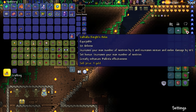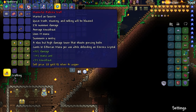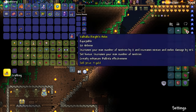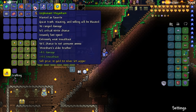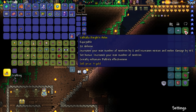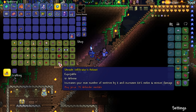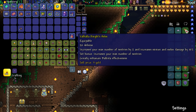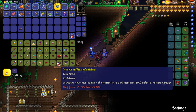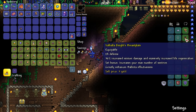The Valhalla Knight's Helm has 20 defense, increases max sentries by two, and increases minion and melee damage by 10%. The set bonus gives increased ballista effectiveness. Looking at the ballista with Valhalla armor: 286 summon damage. Without it: 270. It's not that much higher. The Shinobi helmet would increase minion and melee damage by 20% but halve the defense from 20 to 10. We'd go down to about 71 defense but do 10% more melee and minion damage. That probably makes up for losing the ballista set bonus.